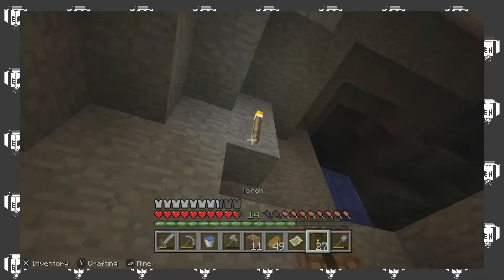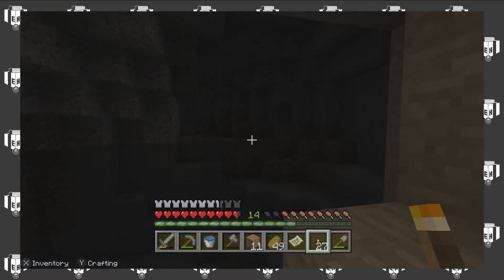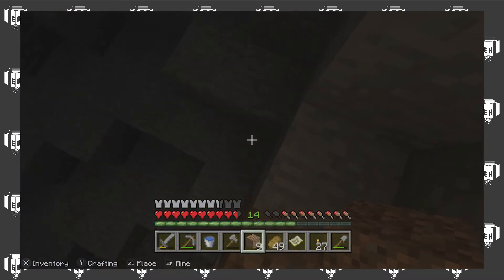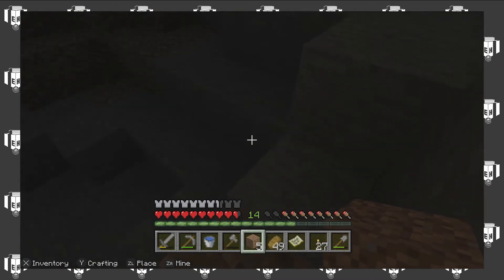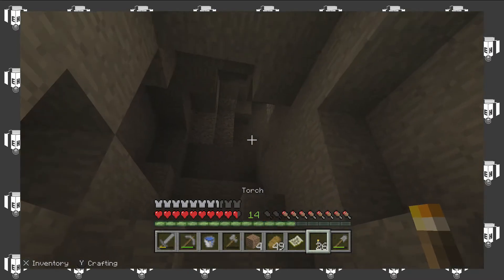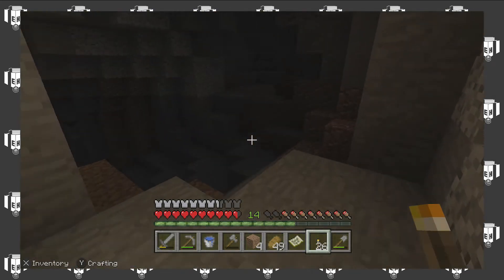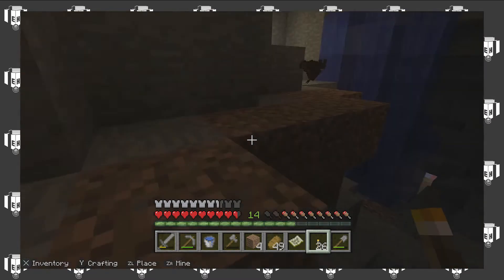I feel like I'm kind of going backwards here and then I'm going up. But then again, this looks like a part of the cave that I haven't explored at all. There's a light up there — I wonder if it's a torch or lava. Oh, it's a torch. Okay. We're in a familiar, more or less familiar area — slightly new, but it's comforting to know that this isn't a totally new area.